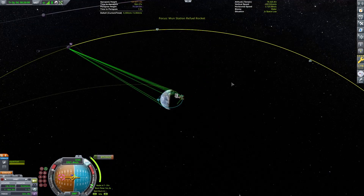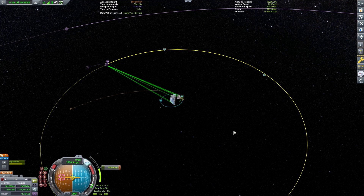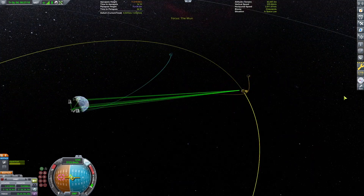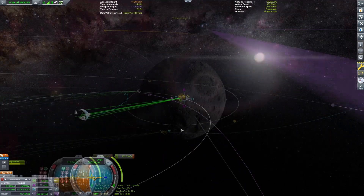This unit itself is kind of just a replica of what's already on the spaceport, plus a probe and some solar panels, batteries and all of that, just to get it over there — because there's no kerbals on board, obviously. So here we are just getting an encounter with the Mun.